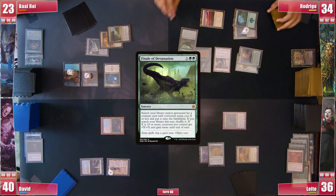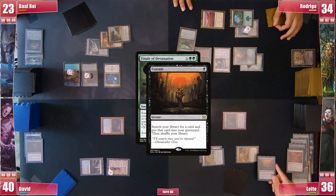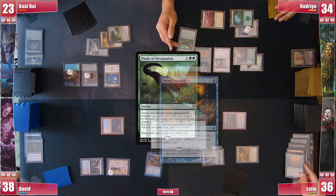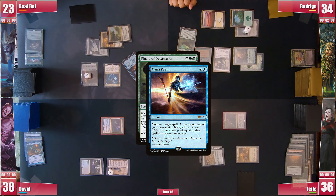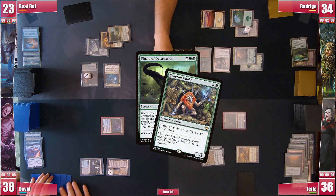Then he casts a Finale of Devastation, X equals 2, which hints at a Collector Ouphe, so Leite responds by casting his Entomb while he can, however David says no with a Mental Misstep. Baal then responds with his Mana Drain and Rodrigo asks if David has something and he does, his Fierce Guardianship, so Finale resolves and Rodrigo searches for a Collector Ouphe to play.